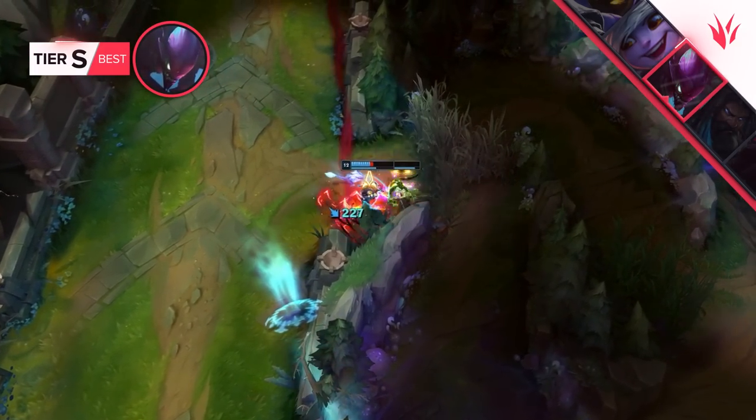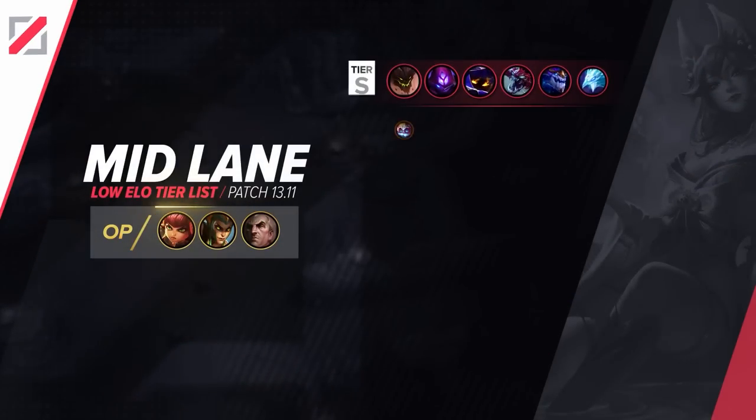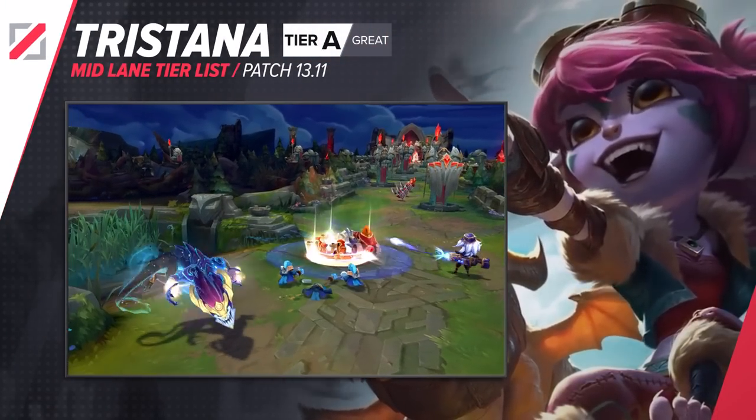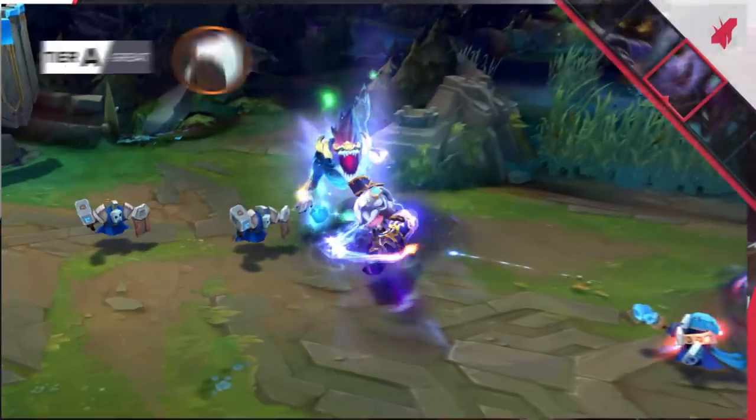These junglers love mid laners with priority or decent footing in lane. So let's take a look at our mid lane tier list for this patch. Let's start off with Tristana — another champion that is rather simple in its idea but very powerful. The better you are with her the more likely you are to snowball when ahead.